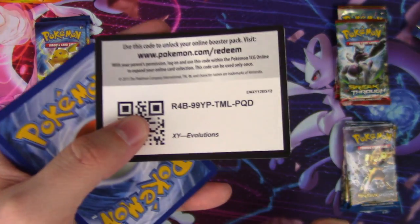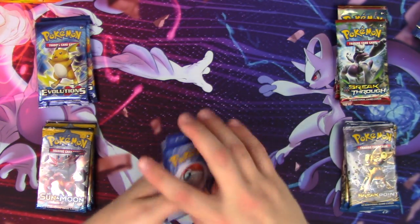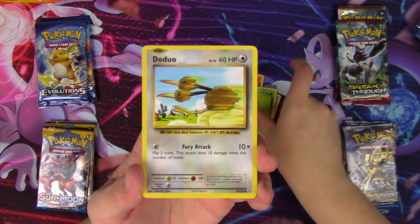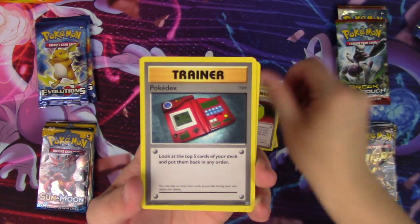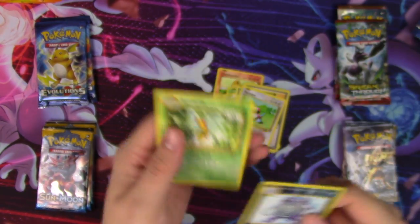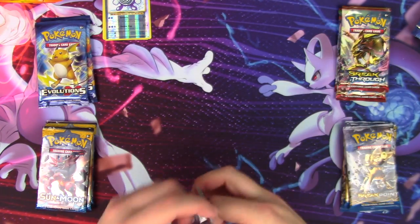Evolutions — bad start, green code. Charmander, Diglett, Drowsy, Academy, Doduo, De-Evolution Spray, Pokedex, Porygon, Polywhirl, reverse Beedrill. Just a regular rare. What a sad, sad day.